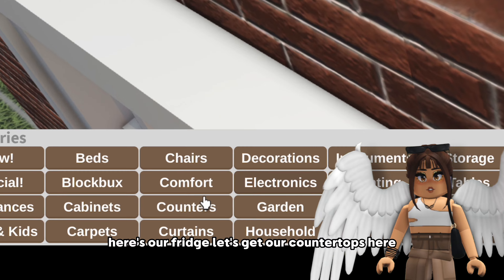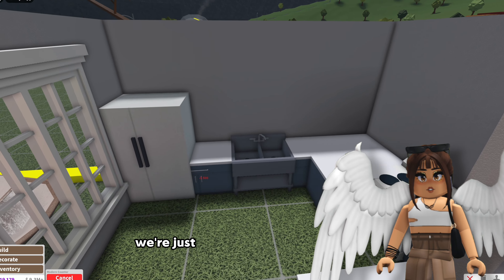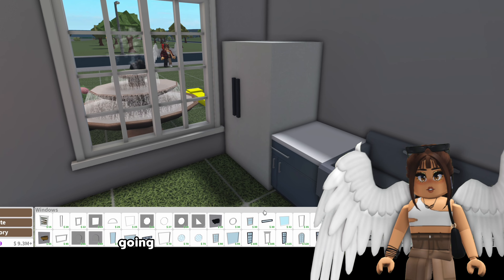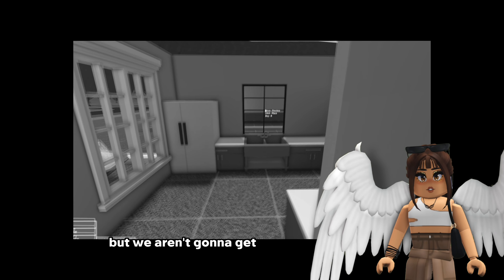Let's get our countertops. Kind of want to use the modern counters - let's use the modern counters. And let's add a sink. For windows - okay he chose the traditional window. All right I guess we are going with traditional windows for this one. I wanted a different window but we aren't gonna get that anymore.